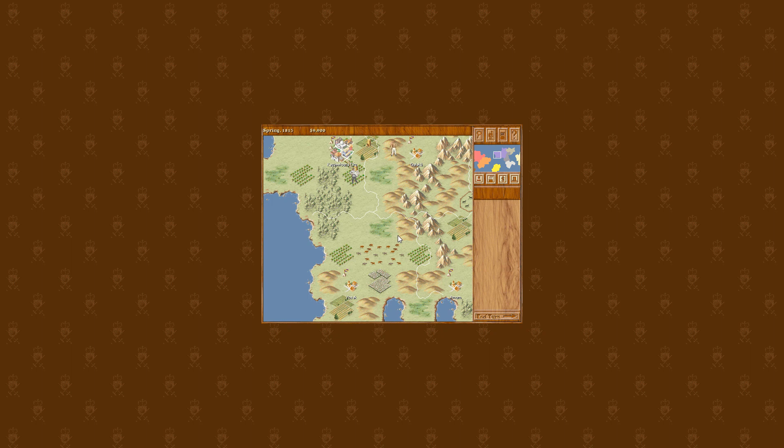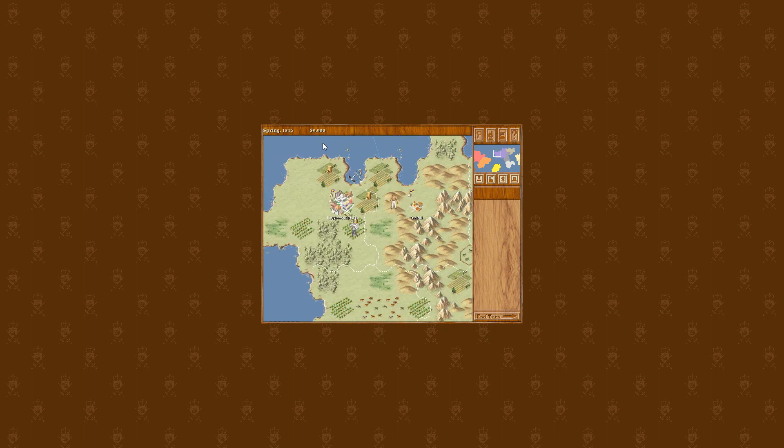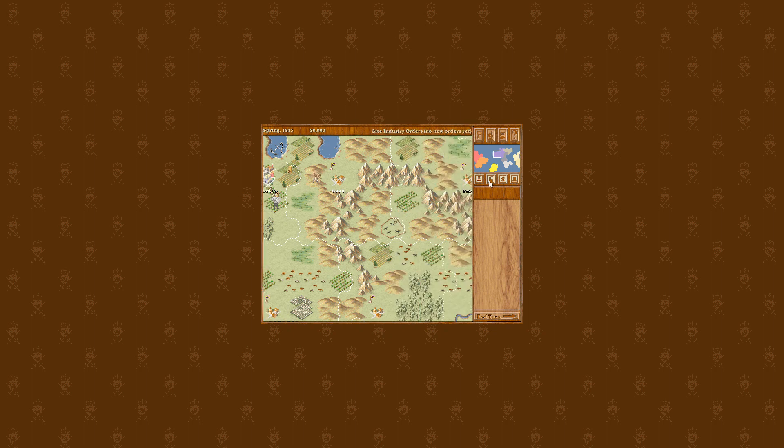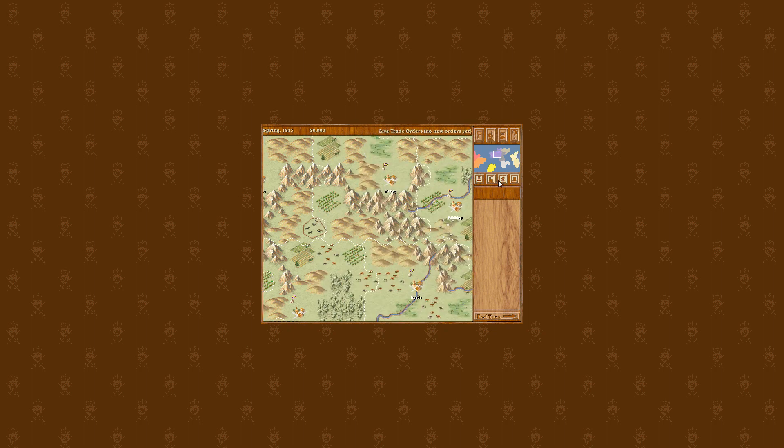Everything within one tile of a piece of infrastructure gets picked up as a resource. We'll build a railroad south first because we've got cattle and wool there, and it'll take us past forest too since we'll need to develop our logging industry. There are four main screens: industry, economy, diplomacy, and transport orders — you have to manage logistics in this game, which is not something I've seen many games do since. There's also technology and a control/help screen.